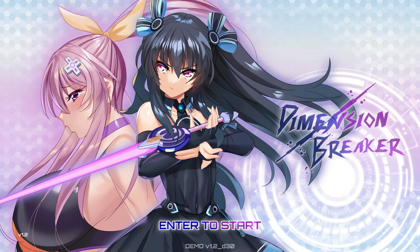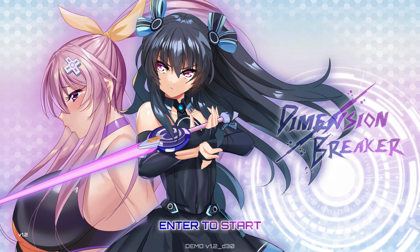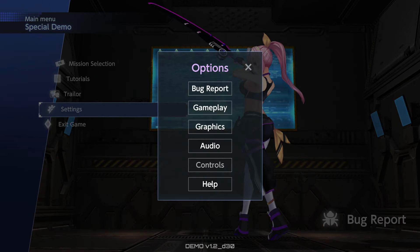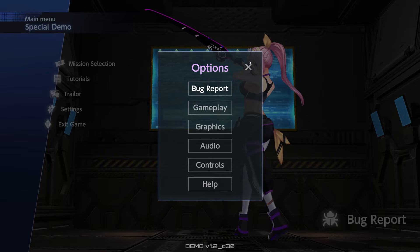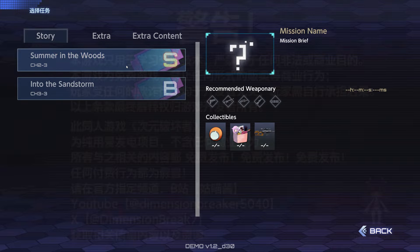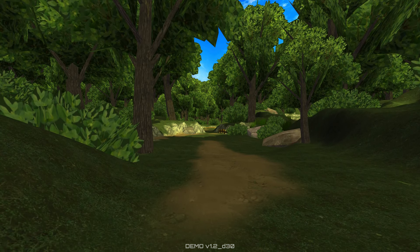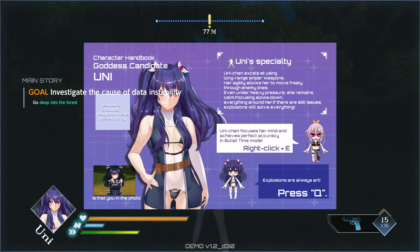This is the demo for Dimension Breaker, the fan-made Neptunia game currently in development. I've been following this for a while. It's kind of not safe for work — there is a streamer mode that will disable that stuff. I'm going to be playing without streamer mode and will self-censor whatever needs to be censored. The first mission features Uni, the second features Nep Gear, and you have the tutorial.